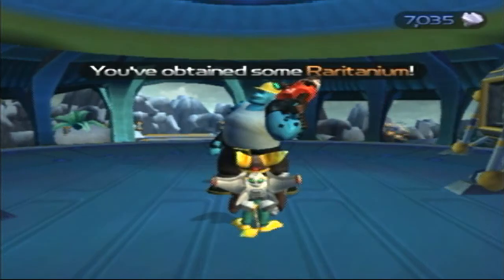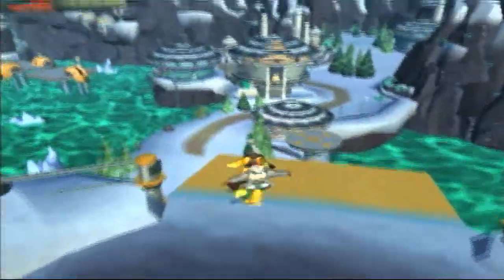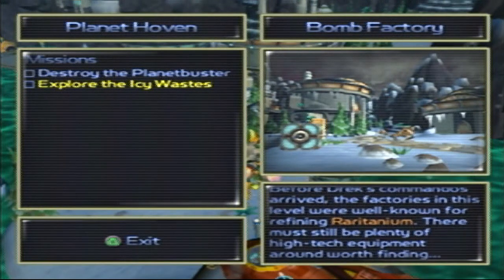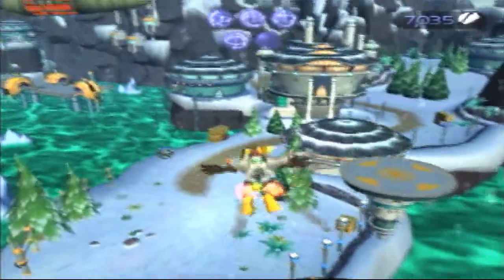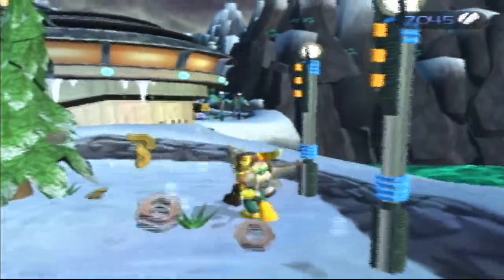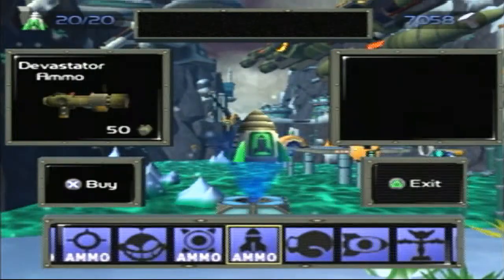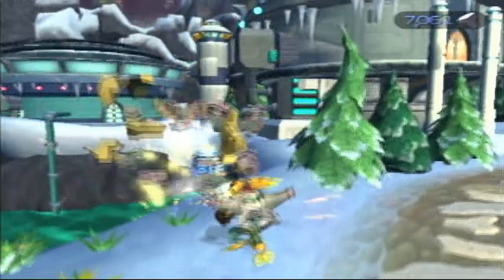Okay guys, we got some Raritanium. Now we'll be able to go back to Planet Pocotaru and complete that one mission. But now let's go down here and we need to explore the icy waste and also destroy the Planet Buster, which is a very difficult task. Like I said, I did this yesterday which was the 26th. I actually failed that task like four times trying to destroy the Planet Buster. Hopefully I won't make the same mistakes as I did yesterday.